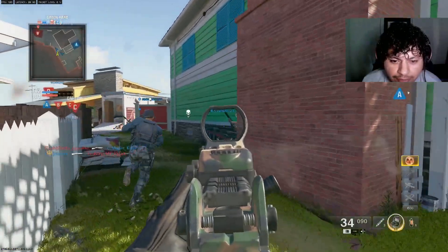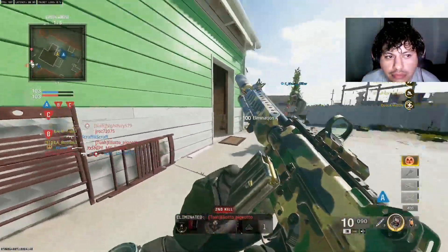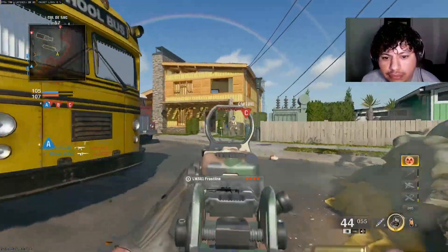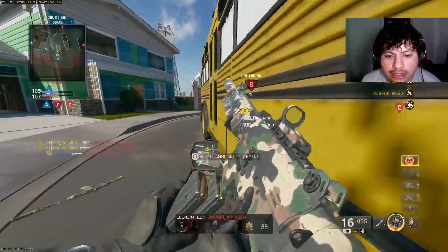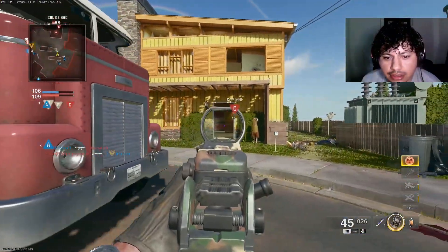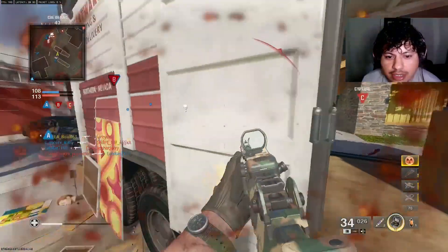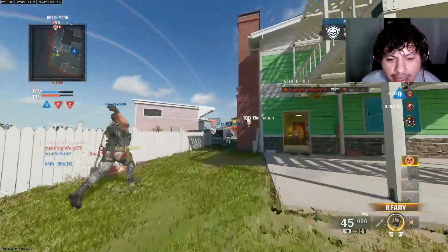Your boy's been grinding for it. On Nuketown too — oh my gosh! I think the Krig is probably the best assault rifle right now in Black Ops 6, no cap. This thing is so nasty. I had to play a little passive when I got on the nuke streak — they were looking for me and everything. There's no way I was gonna choke this.